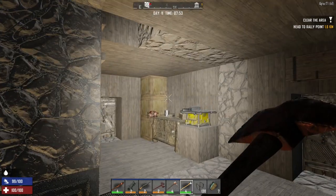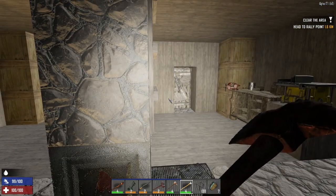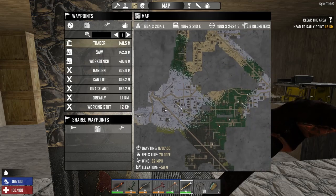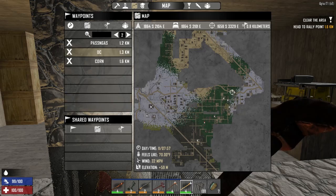We had a good time in the last episode making our mini bike and going off exploring. I did a little bit more exploring. Let's look on the map and I'll show you. We were over here — this is where the Working Stiff and a really auto part store is. There's some sort of drop chest there that I have to check out. There's a Passing Gas there too.